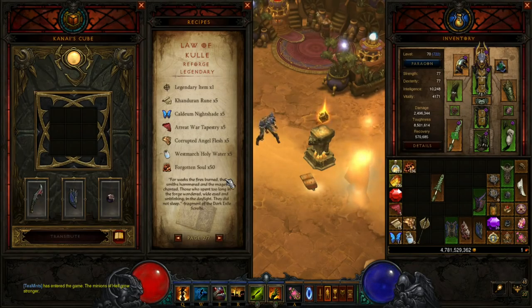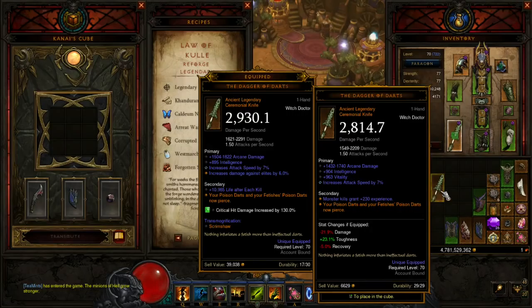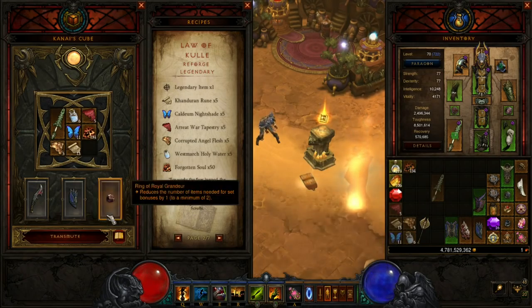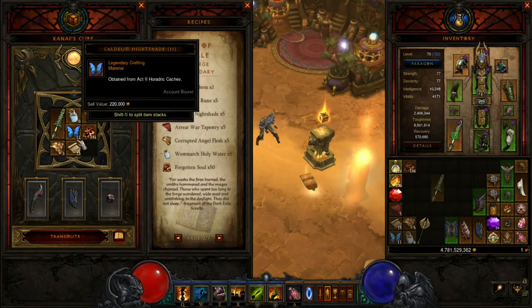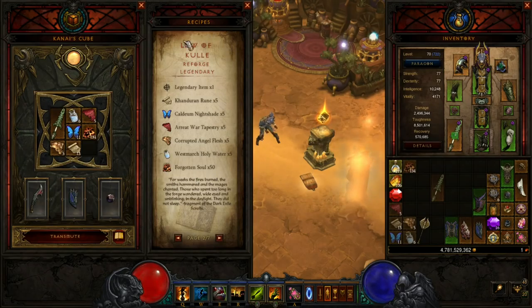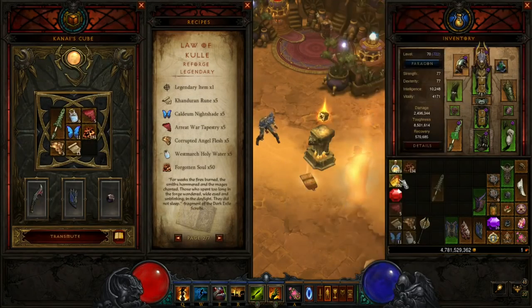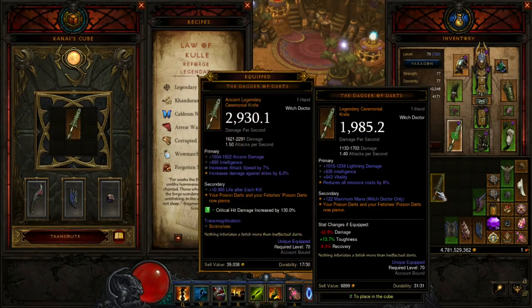I'm going to reroll one of my bad ancient Daggers of Darts just to show you it can roll down to non-ancient. We've got this Dagger of Darts that's just worse than the one I'm currently wearing. We'll throw that in there along with the crafting materials and 50 Forgotten Souls. If you put more crafting materials into the cube than you need, it'll just use the ones required for the recipe — it won't use any extra. So you can put stacks of crafting materials in without breaking them apart. Hit Transmute and — terrible non-ancient Dagger of Darts, so there you go. But potentially this is really crazy, especially for people who have never seen an ancient Star Metal Kukri. Those weapons are very rare and getting an ancient on top of that rarity is very tough, so this gives you a way to do it without actually having to drop it.